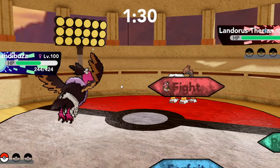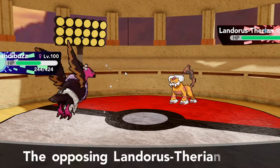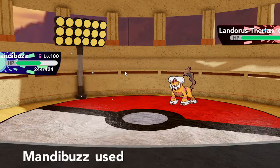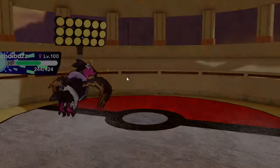Landorus-T comes out. I'm just going to Foul Play him down — he might have Stone Edge, but it shouldn't be too bad for Mandibuzz to take. Swords Dance — yeah, this might actually one-shot right here because it's going to hit absolutely like a truck. And it does pick up the one-shot. That right there is going to be GG. Good game.